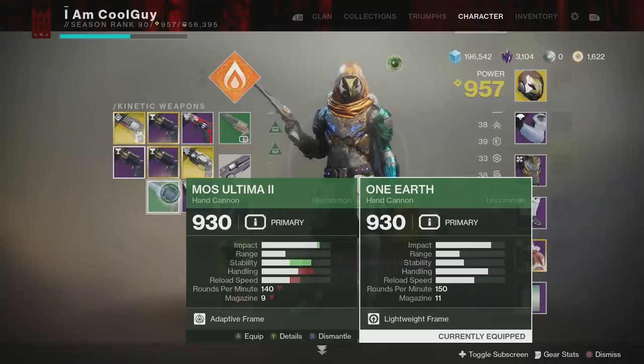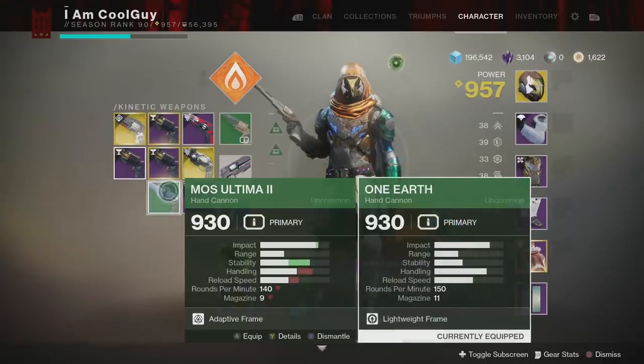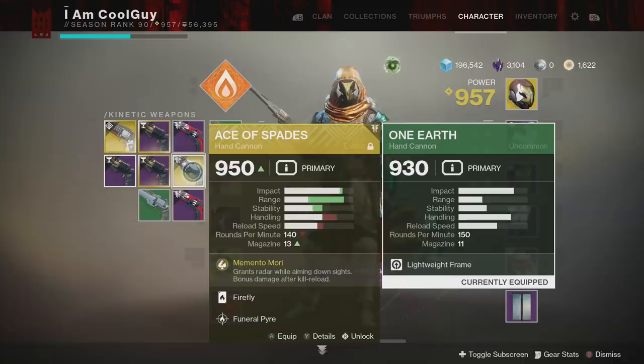Side note: there's actually a lower range hand cannon in the game — the common white Helios HC-1, ranged at 32, but it has no perks. It hits almost right at 25 meters, like 24.9999. It really isn't taken into consideration because it doesn't have perks. The green tier-1 Earth is a good base. Nothing released or will be released is going to be lower than the 35 with perks. So with the lowest range possible at 35, it hits right at 25 meters; with the highest base range hand cannons like Ace, they hit right at 28 meters.